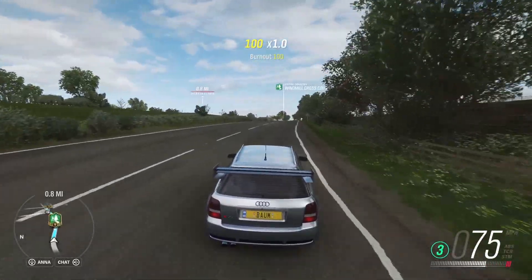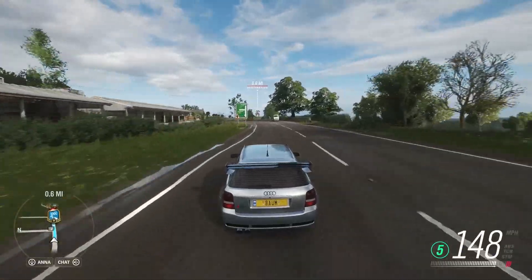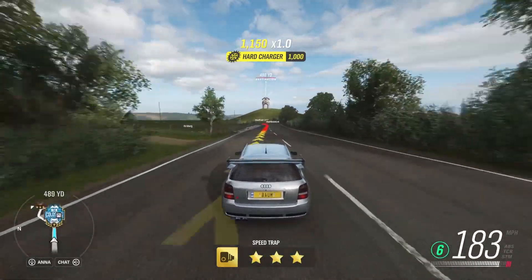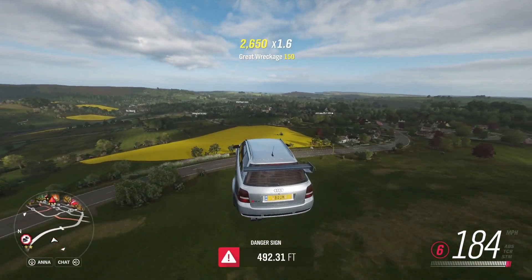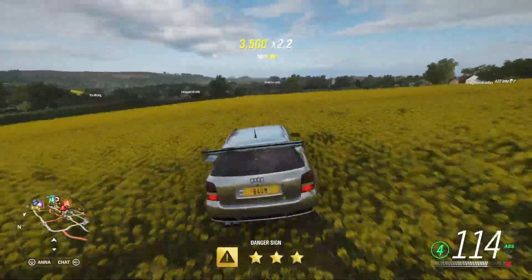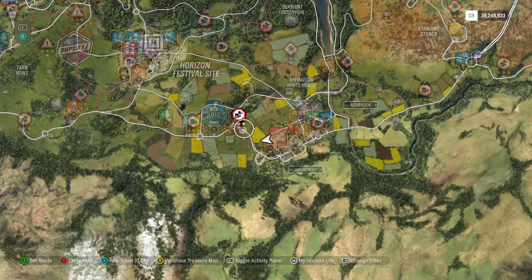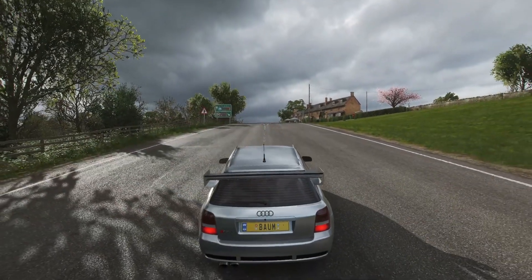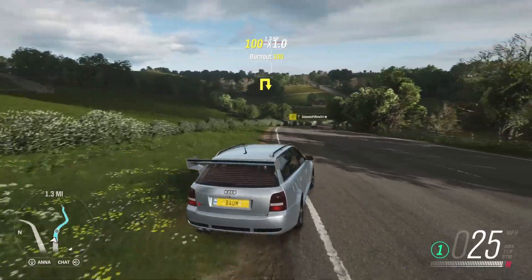Here we go with a run up to the danger sign. Our car is S1 class at the top, and we have to jump 1,200 feet, so we may have to either swap out cars or throw a better tune on it. The first jump didn't get us three stars. We need 1,200 feet, so we may need a bigger run up - if not, we'll need a better tune on the car.